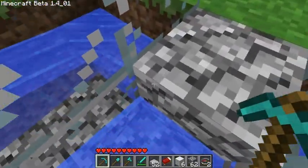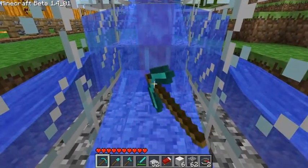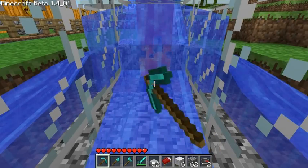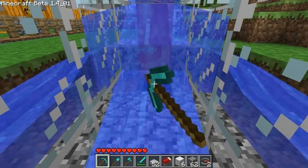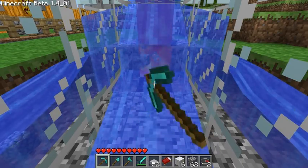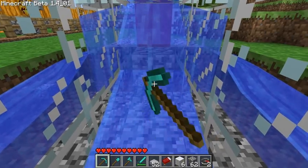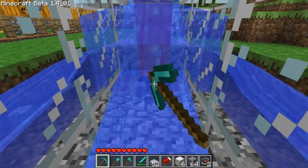So in this design, you stand in front of this block, and you just point about here and cut. You'll notice the blocks come left, right, or down. The water pulls them toward you, and you start picking them up after a few seconds.